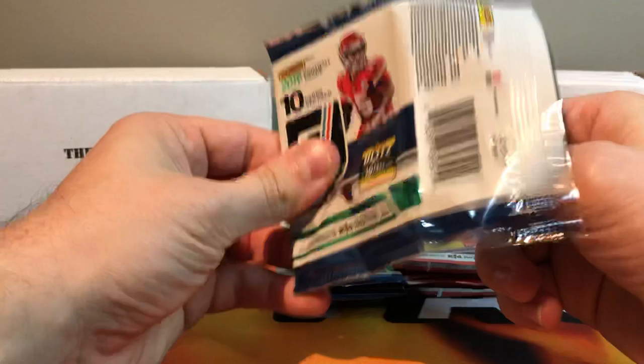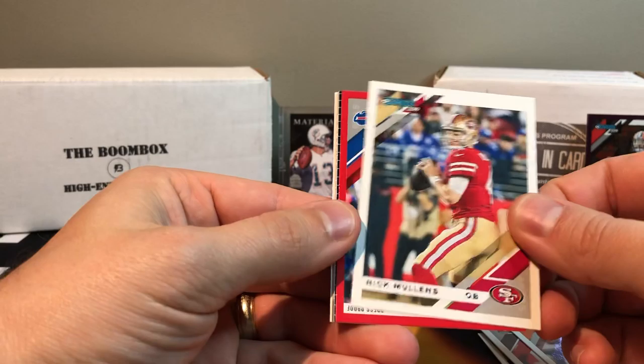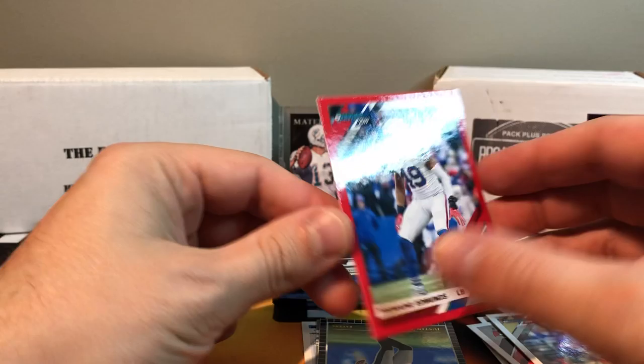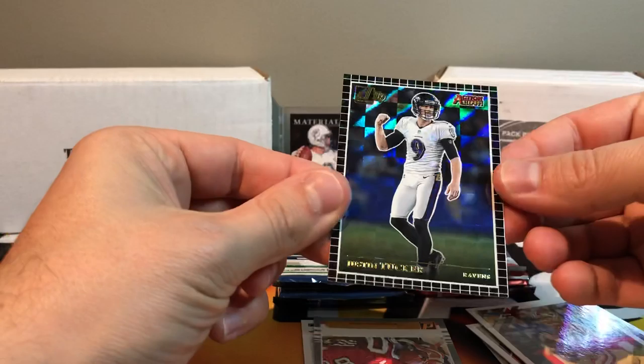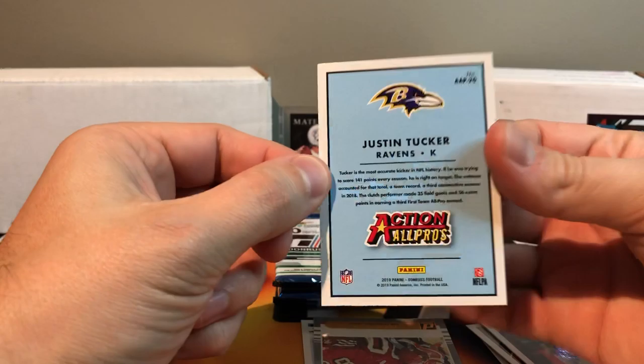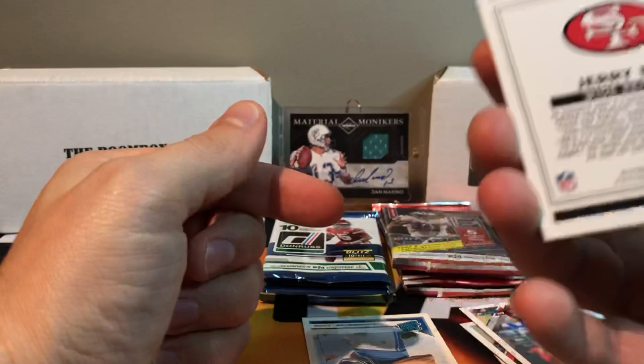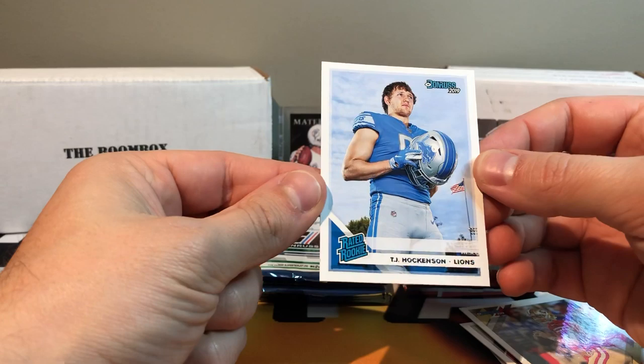I'm telling you, we're gonna hit some fire tonight. Second Dunruss pack: Jimmy Graham, Steve Largent, Mike Evans, Roquan, Nick Mullins. We got a red press proof of Tremaine Edmonds — that's a cool one. Justin Tucker Action All-Pros — I call it a black refractor when I list on eBay. And a Gridiron Kings Jerry Rice canvas — that'll sell well. Also a TJ Hockenson rookie — his stuff sells really well, even just these base rookies go for a few bucks.